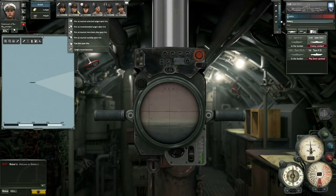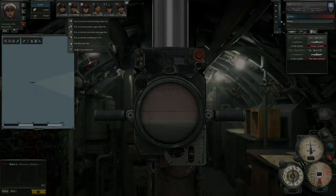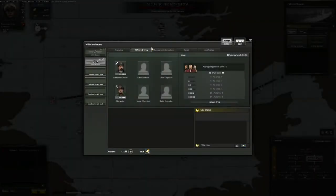In the bunker screen, you can see all the ships in your flotilla and switch back and forth between them. You can assign your crew and officers to your boats in the bunker, because without those men, your boats are going nowhere. During their careers, both crew and officers can reach varying experience levels, so take good care of your men.